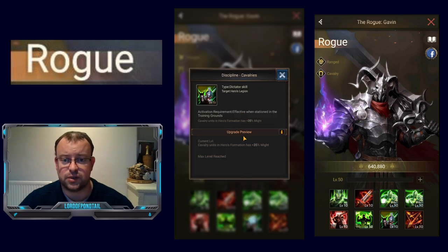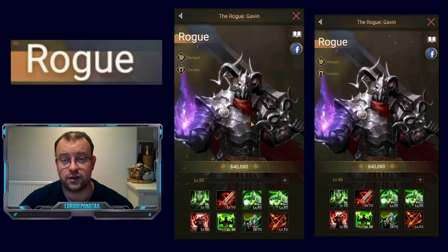His 7th skill is Discipline. The benefit of him being a troop-specific hero is that he gives 35% extra might to the three squads in your formation, as opposed to the normal 30% boost from the other orange heroes. That's a little upgrade of 5% compared to the other 7 normal orange heroes.